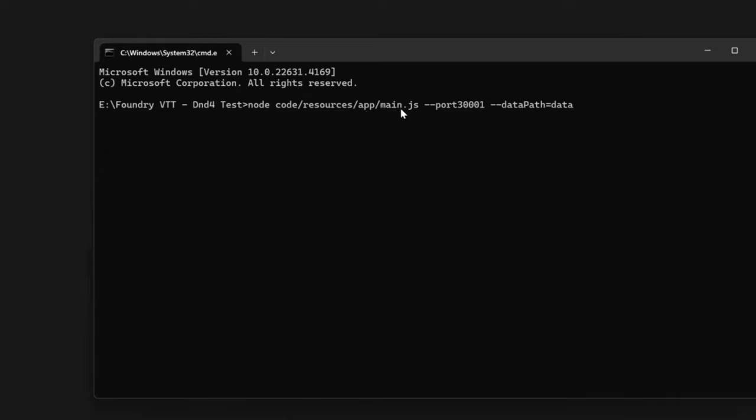Press Enter and hopefully everything will go swimmingly. You should see something like this — there's what we typed in, and it's now telling us we're running on Node.js. If it looks something like this, you have done the correct thing.